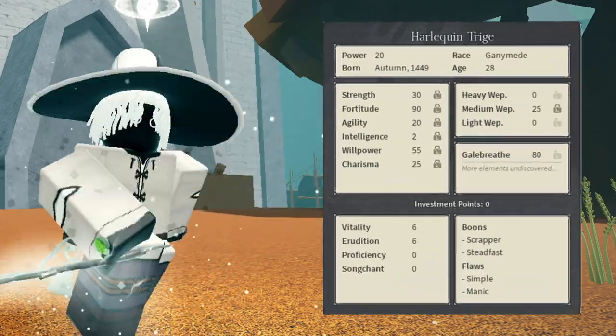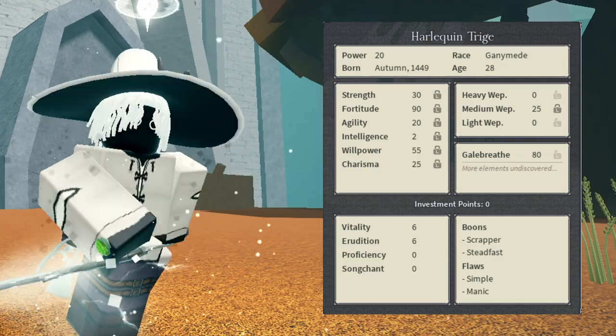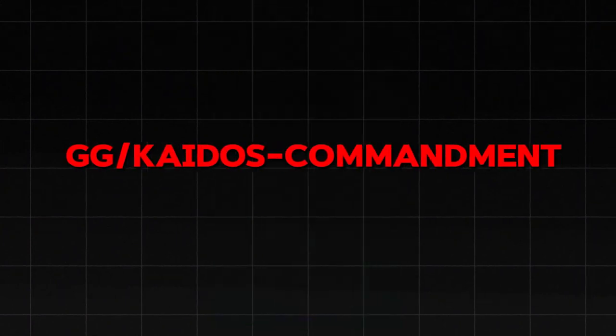This build is pretty flexible — you can make it with any race that you like. You also want to go free Songchon free edition and six vitality. I didn't do that on this particular build, but that's what you definitely want to do. If you want the full build link with all the talents, mantras, and stat order, join the Discord at GG slash Kaido's Commandment. And with that said, Kaido out.